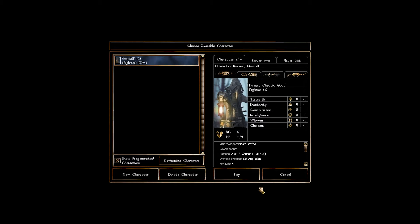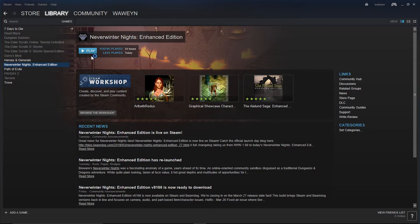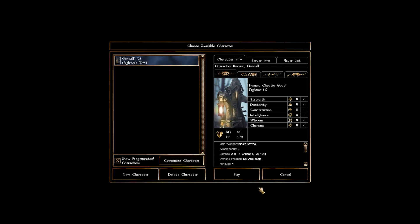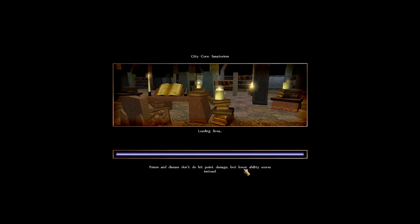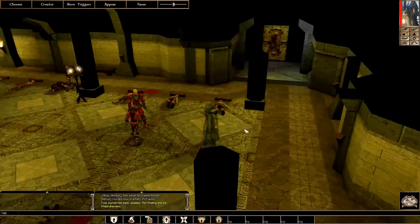The only way to log into the DM client — I couldn't really find it on the Beamdog launcher — I had to go to Steam. If you go to your Steam games library and press Play on Neverwinter Nights, it'll give you a pop-up asking if you just want to play, use the DM client, or use the game editor to make modules. I chose the DM client. You'd have to make a DM character, which is really simple, because they're just avatars for this purpose.